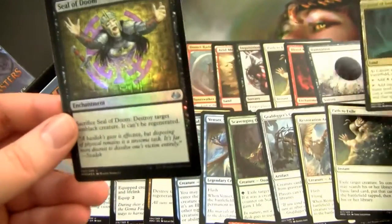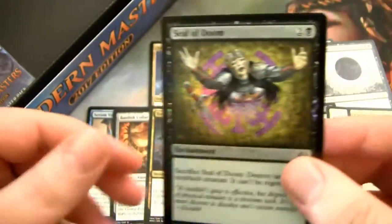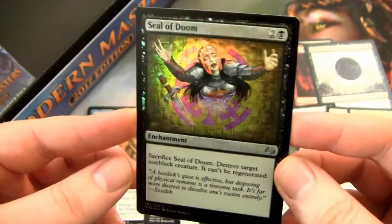And a Foil Seal of Doom. Cathartic Reunion over here — that's sweet. I like the Seals and we get a Beast token. I think the Seals are a pretty good cycle — getting a Foil one is cool. I don't know if I'd ever use it in anything, but it's sweet.